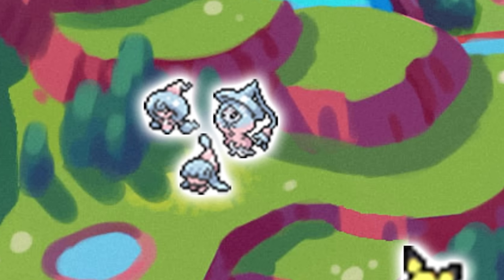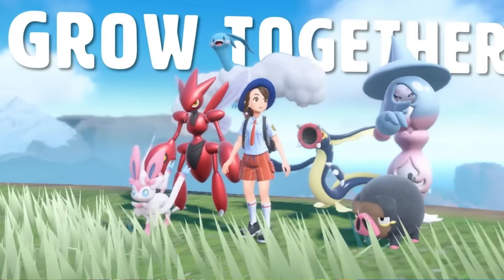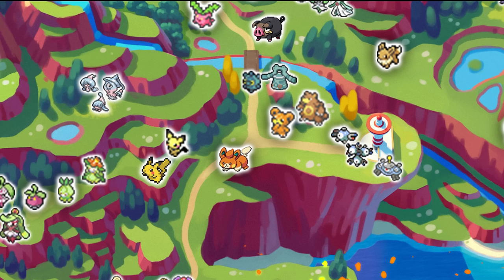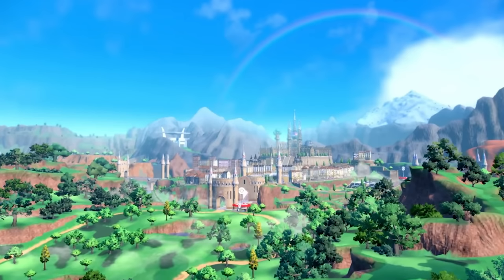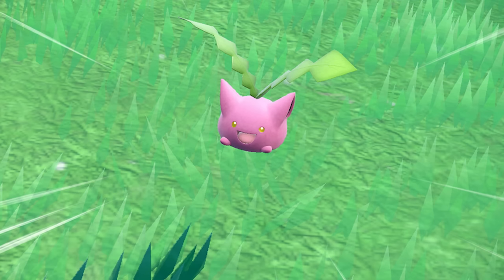We also added the whole entire Hatterene evolution line. Later footage of Hatterene shows it fully evolved, so most likely you're going to find the baby Pokemon in the beginning area and evolve your way up. Another very popular Pokemon you're going to find in the starting area and probably get annoyed by is Hoppip — this thing is everywhere. So if you're looking for a grass-type Pokemon, here it is.